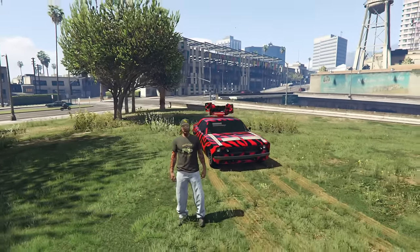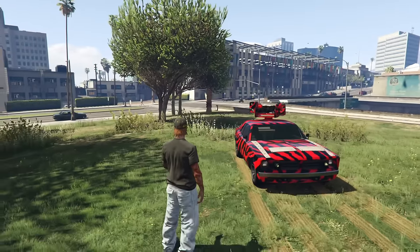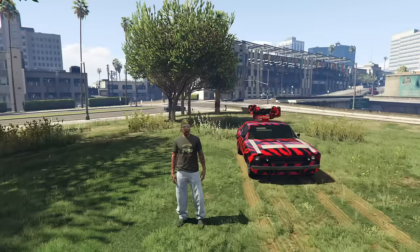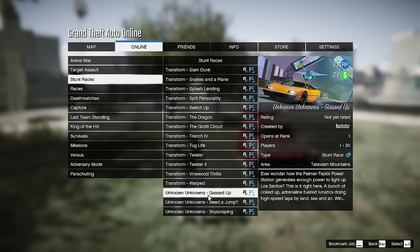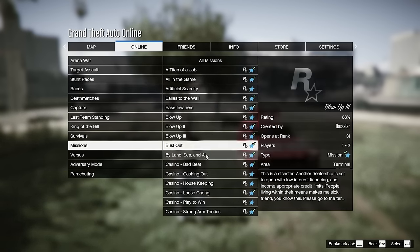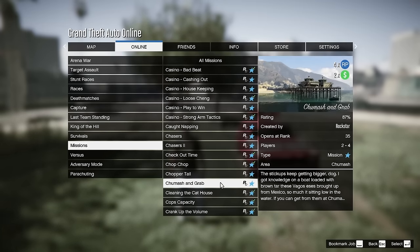We're going to talk about how to make some money this week in GTA Online, and there are many good ways. Starting off, we have new transform races called Unknown Unknowns, which are double money and double RP for the remainder of this week. We also have bonuses on contact missions — specifically Gerald contact missions — giving out four times RP and double money. So if you're a lower level and looking to rank up, these are definitely something you should check out.